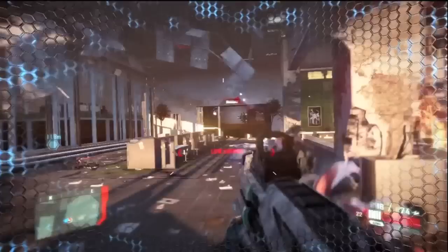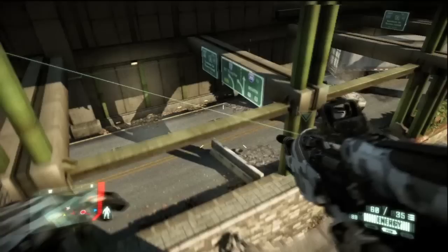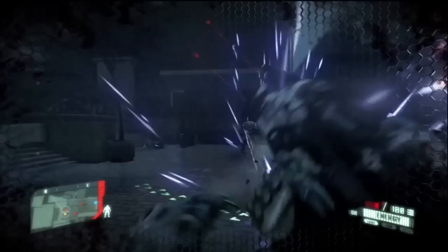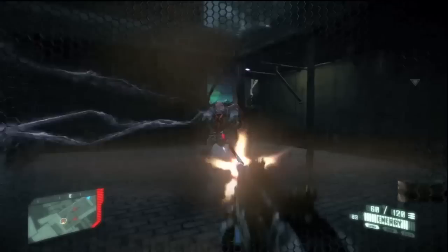The suit grants you three primary powers: mobility, strength, and stealth. Mobility is simply activated by sprinting or holding the jump button. You can leap to the roofs of smaller buildings, quickly flank your enemies, and slide from cover to cover. Strength lets you pick up objects to throw at enemies, grab enemies themselves for a one-hit kill, and provides the armor enhancement, which gives you extra protection from gunfire and explosions, making you invulnerable for a short time.